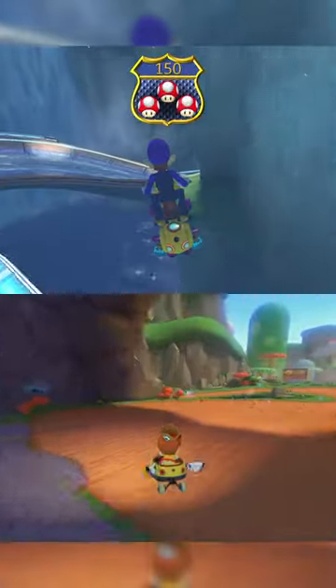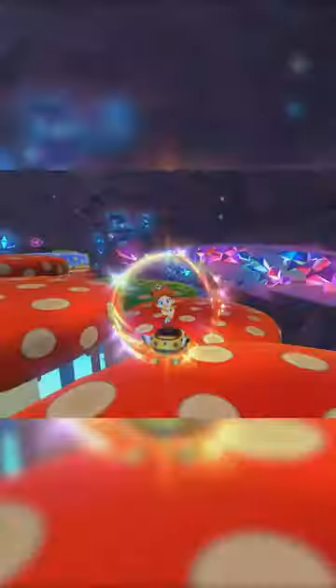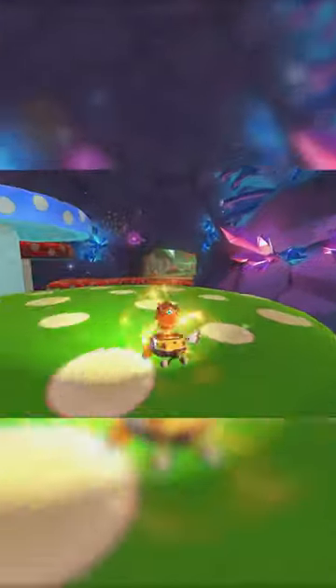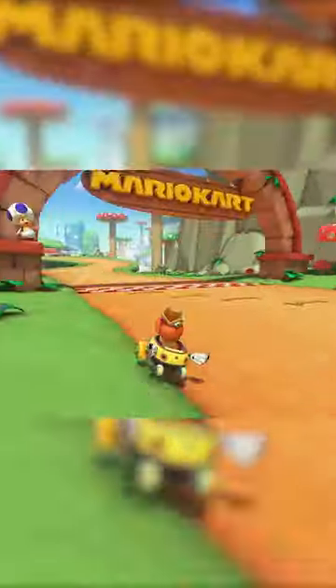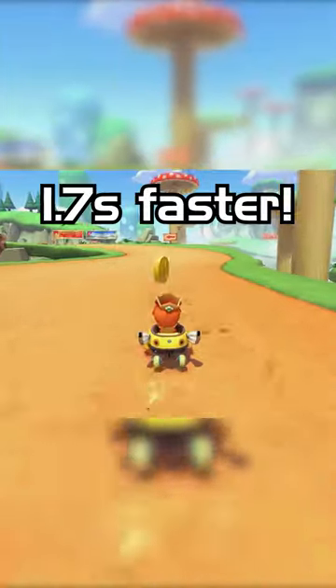This is the hardest shortcut on 150cc, and this is the hardest shortcut on 200cc. In 200cc we have the Shroomless Mushroom Gorge Gap Jump. This infamous shortcut is possible shroomless by precisely hopping in front of the grass, and on probability this saves 1.7 seconds.